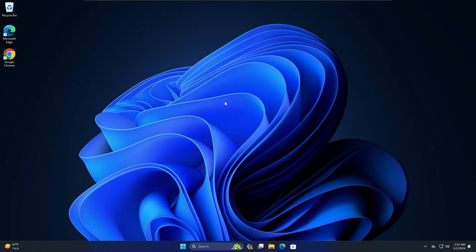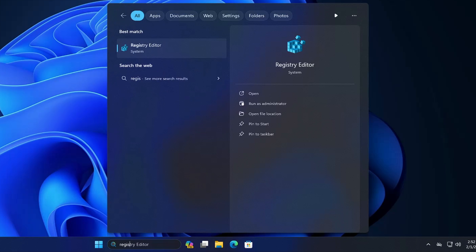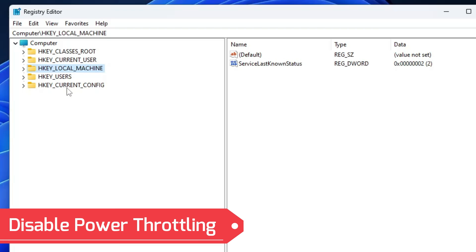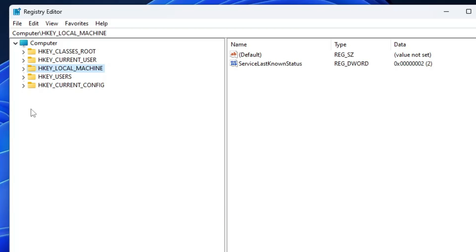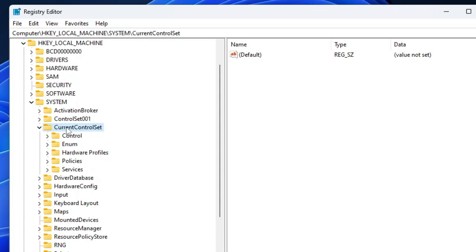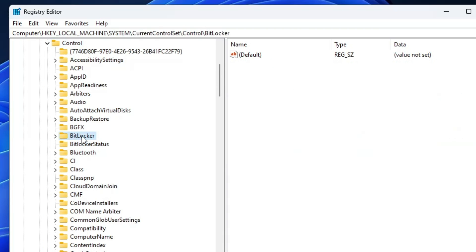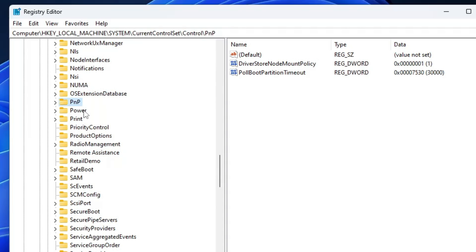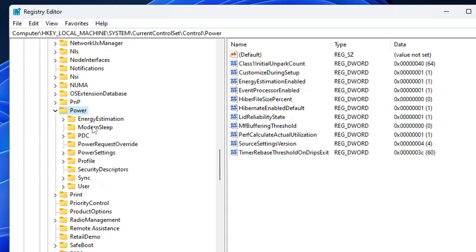Now let's get back to the registry hacks. To open the Registry Editor, click on Windows Search, type 'registry', and from the suggestion click on Registry Editor, then click Yes. The first hack is disabling power throttling. Windows throttles CPU power in different situations to save power, and this can be bad for gaming as it affects not only CPU performance but also GPU performance. From the left menu, double-click on HKEY_LOCAL_MACHINE, then System, then Current Control Set, then Control. In Control, scroll down to the P section and find the Power key.